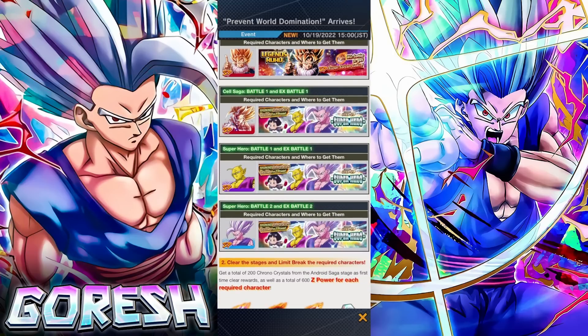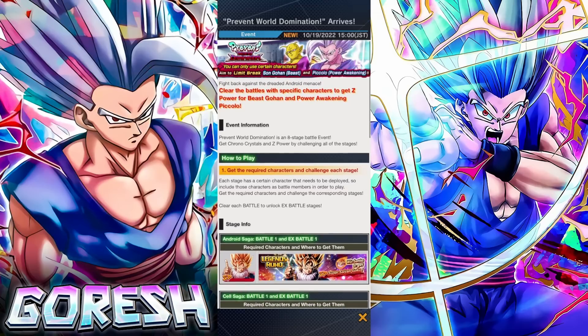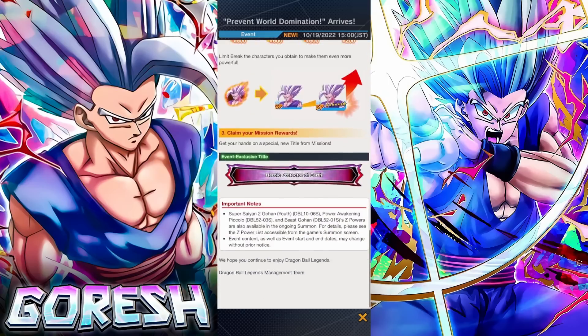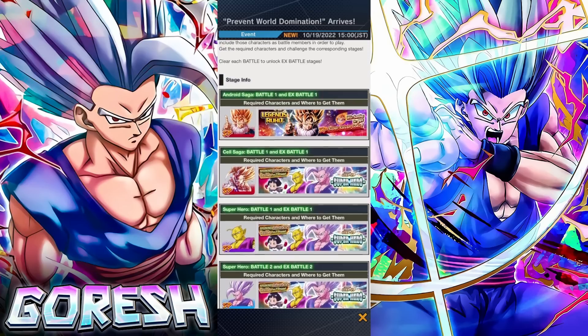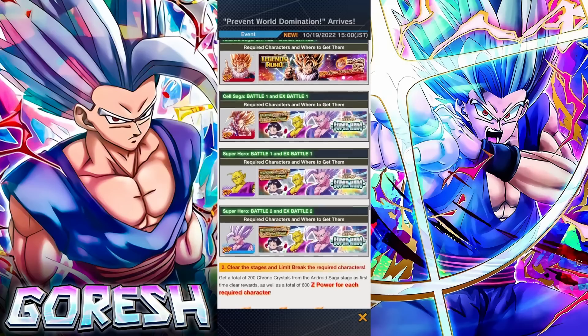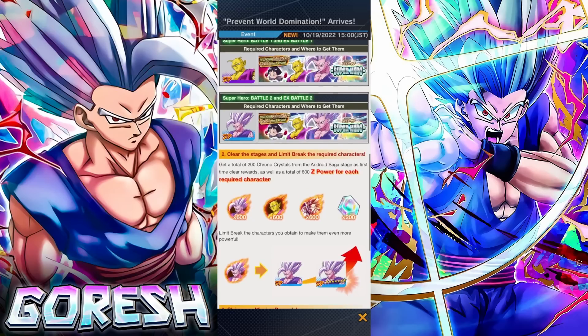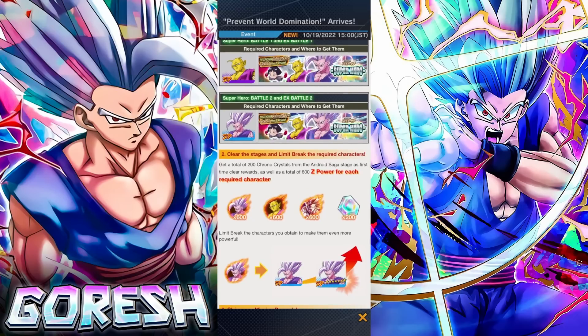Obviously most people probably aren't going to have these two new characters. But the thing with this event is this is a permanent event — permanently available. So even if you don't have the characters now, as soon as you get them later on, you can go ahead and challenge this event. This event will always be up and you'll be able to grab the Z-Power once you're able to obtain these units.